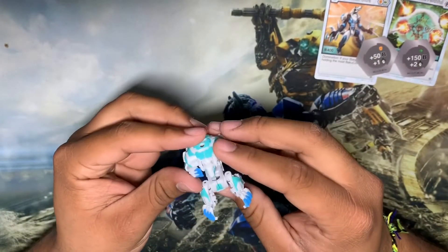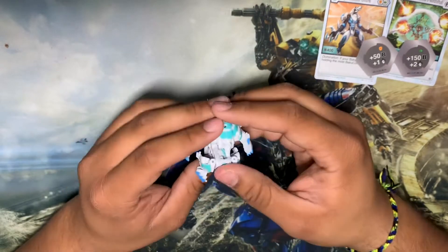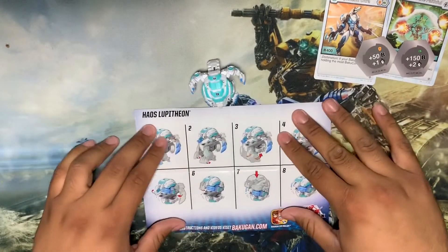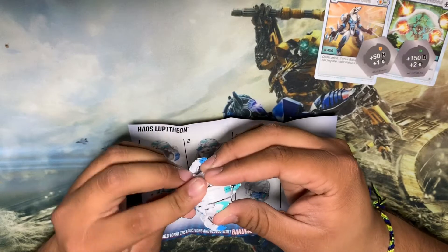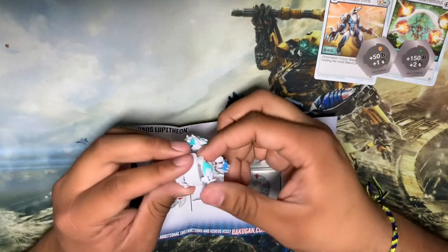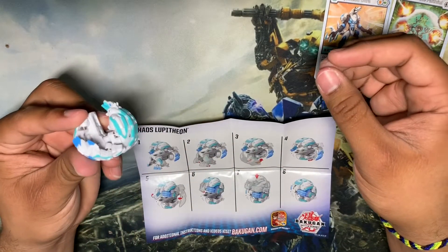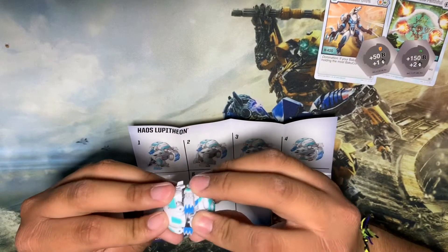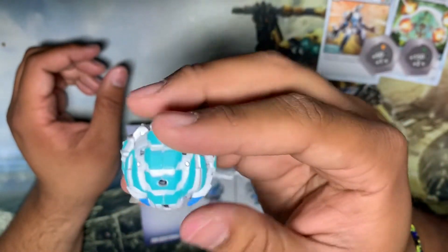Now let's try to close them. I'm going to try to close them without looking at the instructions first, but I just hope I don't break them. Actually, I'm kind of scared, so I'm going to look at the instructions on how to fold them. What we're going to do first: put the legs all the way back, close the tail, move the hands inward, push the head all the way in, and then just push it down. And there you go. Ball form is a little awkward, a little chunky, but I'm just really glad I have him finally.